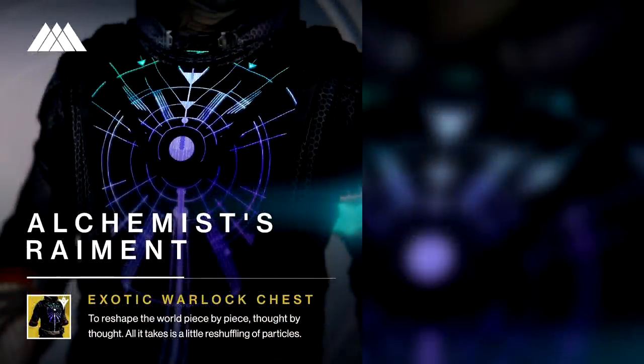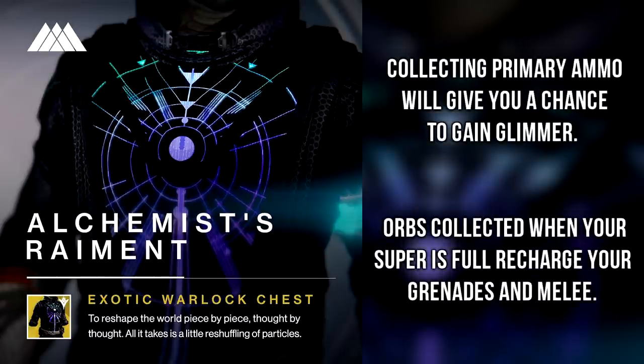The second piece of armor revealed is an exotic Warlock chest called the Alchemist Raiment. The perks on this chest are: collecting primary ammo will give you a chance to gain glimmer, and orbs collected when your super is full recharge your grenades and melee. This is also looking like a pretty weak exotic so far. While having an exotic to farm glimmer with is kind of neat, again orbs being absorbed and not contributing to your super is something I don't want. Grenades and melee are good, but they're not as good as having a super — but at the very least we'll be able to glimmer farm with it.